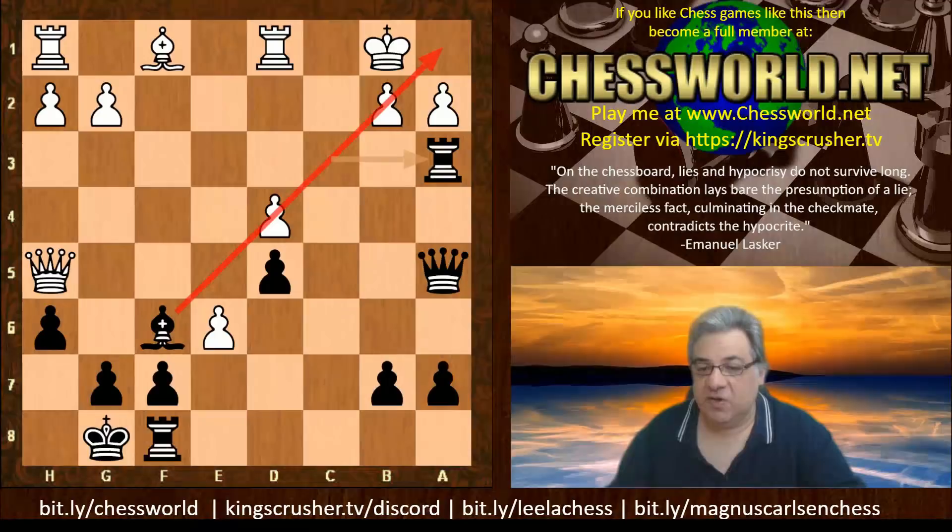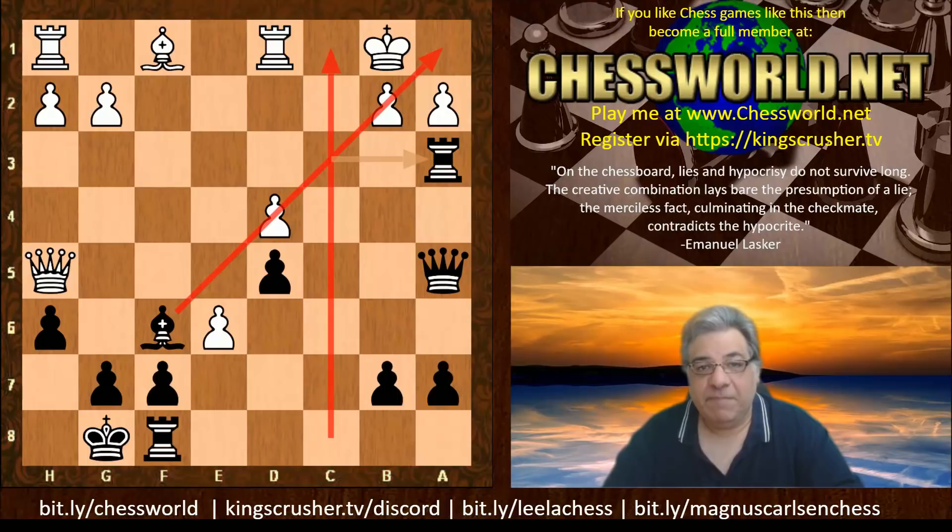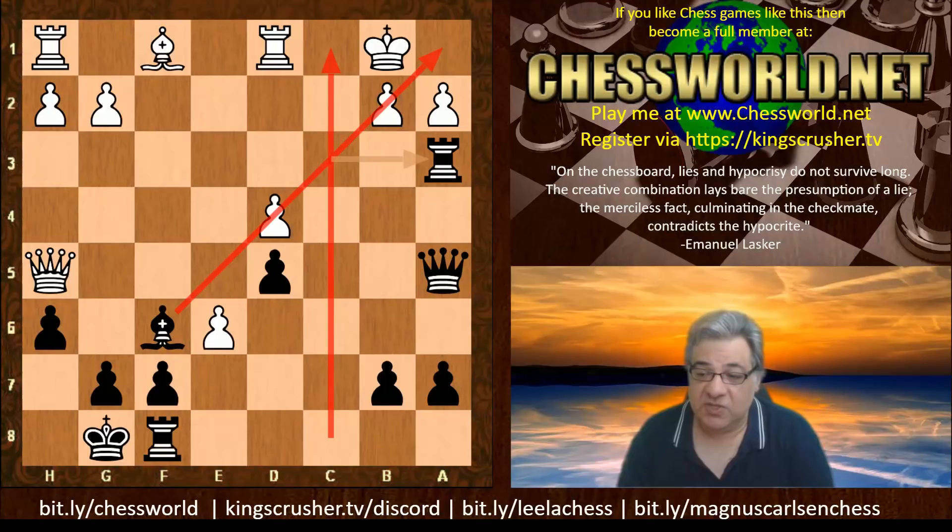Black has this dark-square bishop without a counterpart - very handy along with the c-file and the exposure of the white king. There are actually mistakes and blunders from both sides in this game; it doesn't stand well to technical scrutiny. But it's still considered one of the most beautiful games ever despite its flaws.